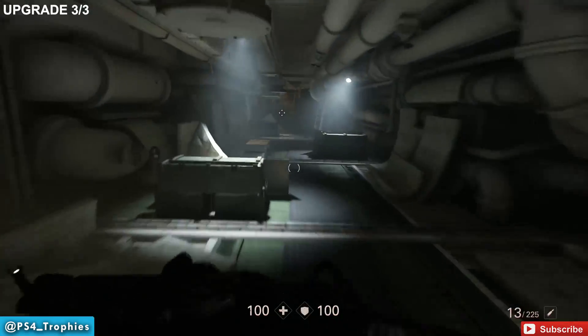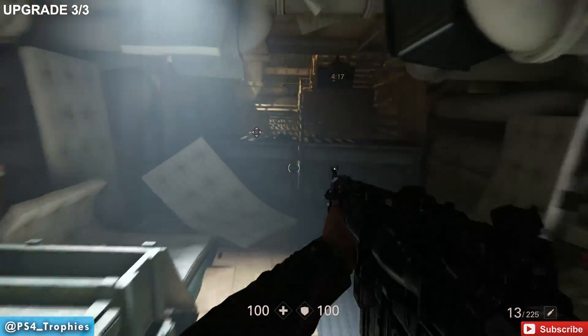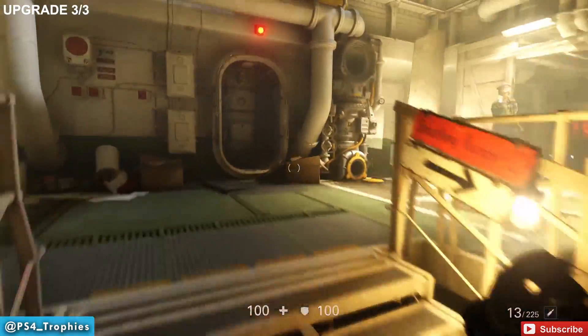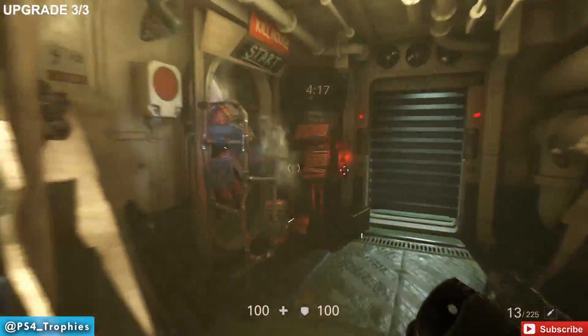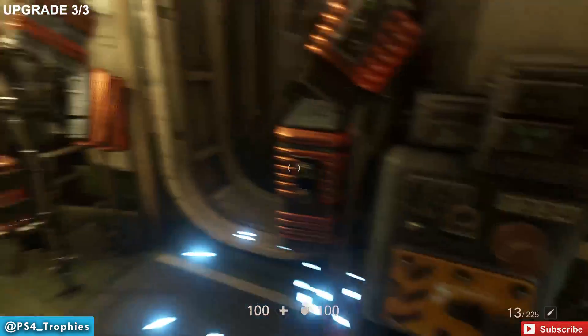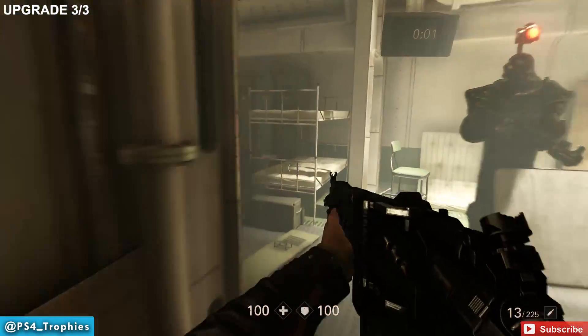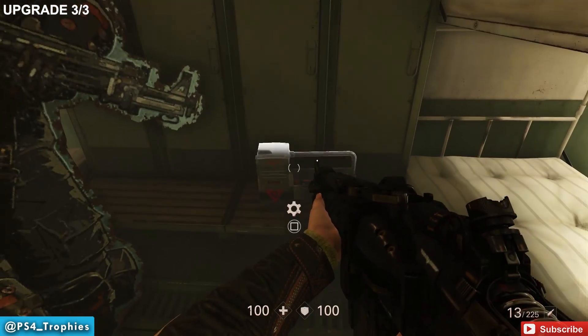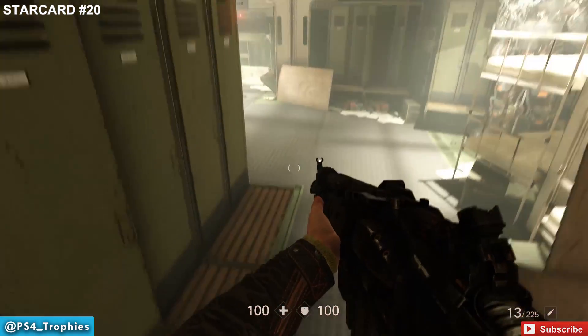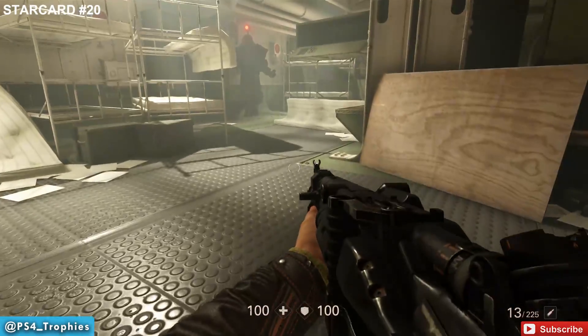Find this one in the kill house range. Leave the shooting range, go up the stairs, and head into the kill house. There's a trophy for getting the second-best score, which isn't very difficult. Inside, as soon as you enter, right in front of the lockers is the upgrade. There's also a star card in here as well.